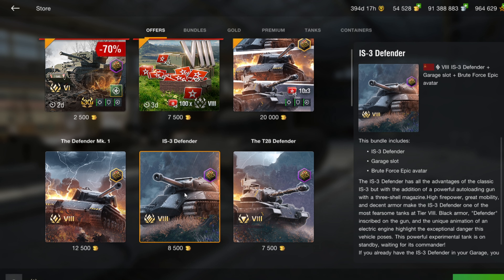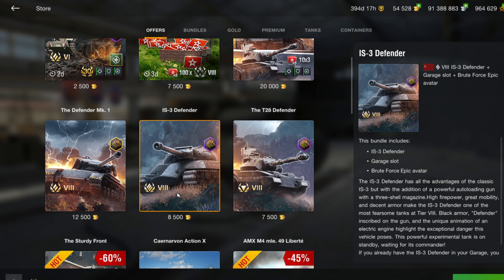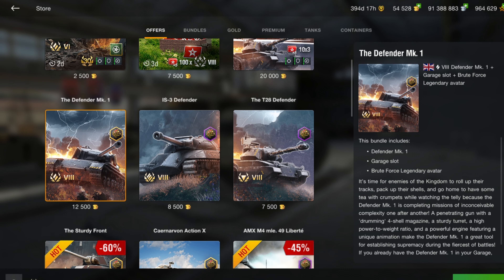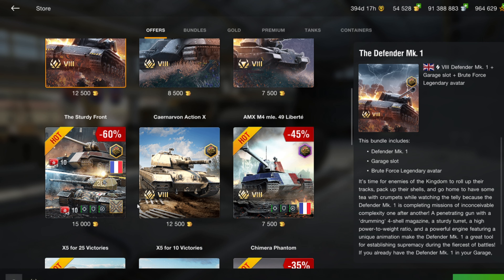Outside of the Defender, the IS-3D used to be one of the best tanks out there, but they changed it a little and changed the mechanics on HEAT — your premium ammo — and the tank just isn't quite as good as it used to be. Unless you're a true collector, I'm passing on these tanks. I really want the Defender Mark 1, but for 12,500 gold — come on. The IS-3D has been around the longest at 8,500 gold. The price will come down if you have the patience to wait.